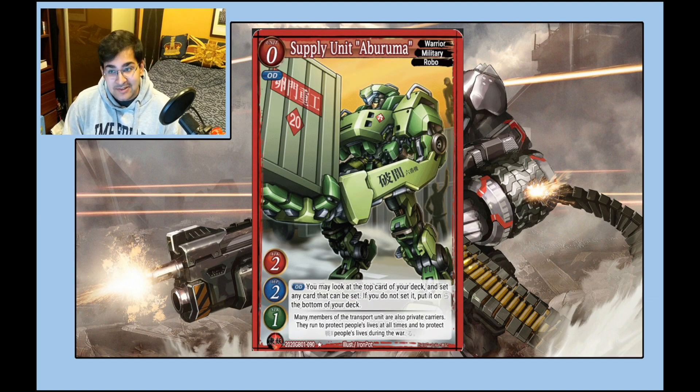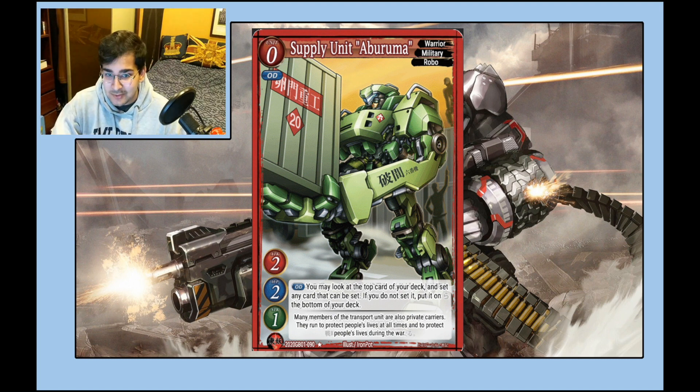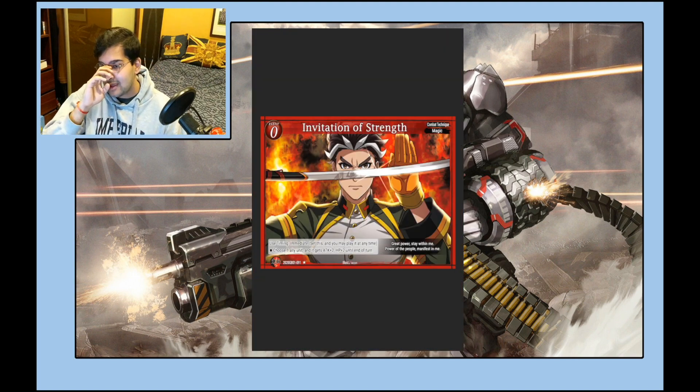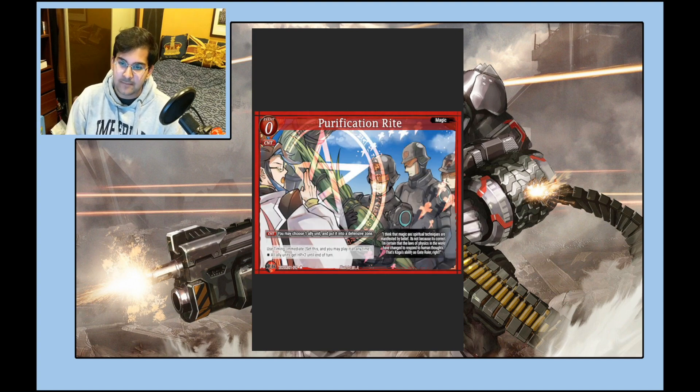This is the best Familiar — the best one, period. This card is amazing: Warrior, Military, Robo, level-zero, and it can potentially plus you a Set. Invitation to Strength is a plus-two plus-two — we saw one of these in Atlas. It's nice, potentially good. I personally tend to find the plus-attack is not that useful; it's the plus-HP that's particularly good. But I appreciate the versatility, and I'm sure there'll come a point in the future when I'll prefer this.